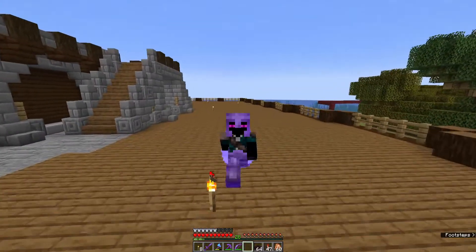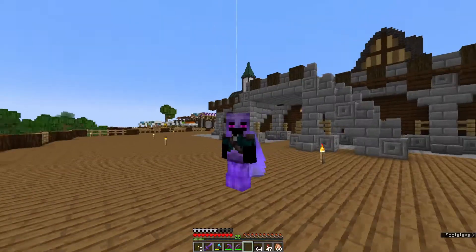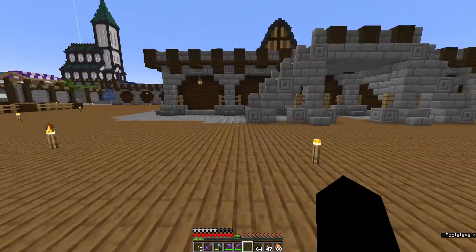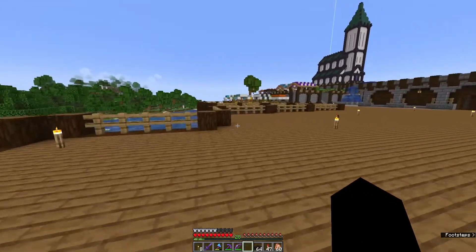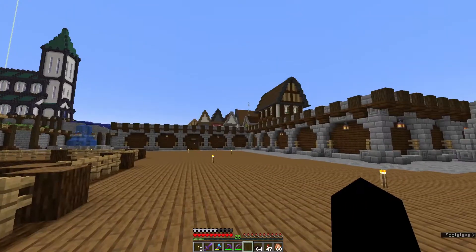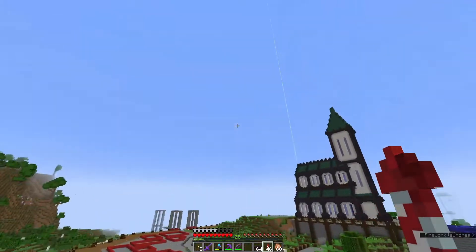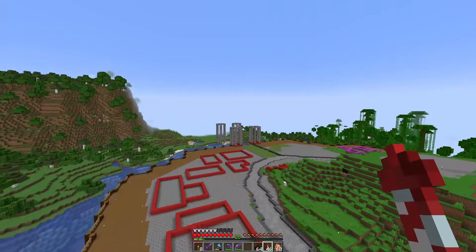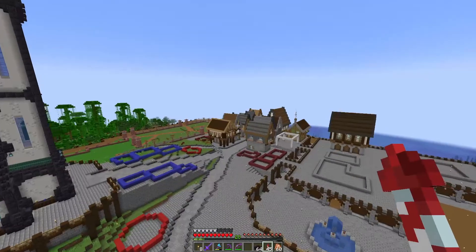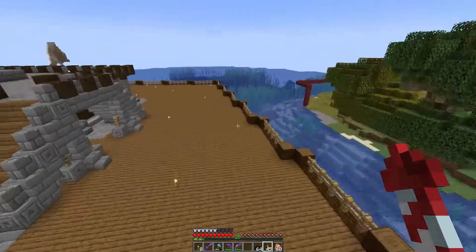Hi guys, Andy here and welcome back to my Minecraft survival let's play. We're back at the city but we're leaving for today - well, part of today. I want to turn back to the ancient city and have a look for some more treasures. I do want to come back here. I've decided I want to make at least one piece of building each episode, just to keep progress ticking along. Last episode we did the market, started outlining the towers, connected up the ridge, and cleared the forest. We're mixing things up and doing other things as well.